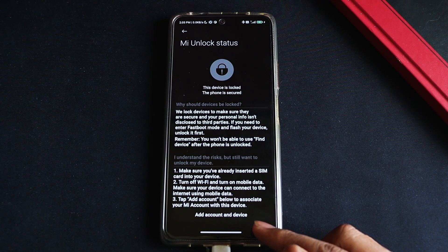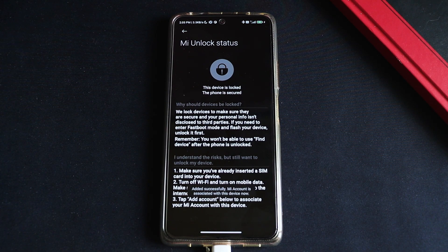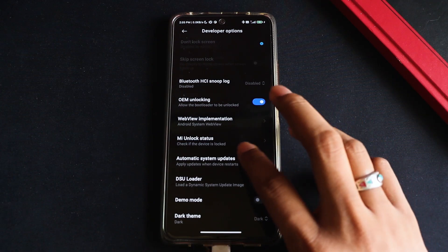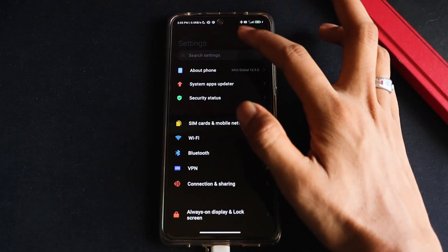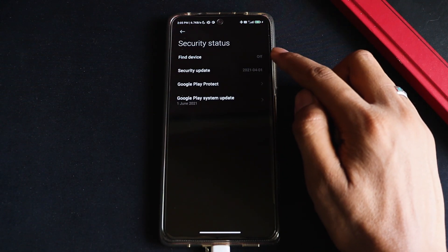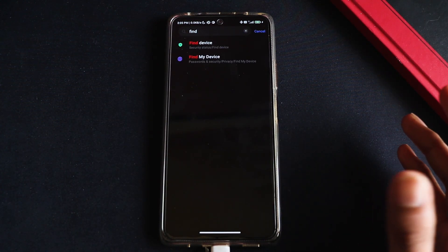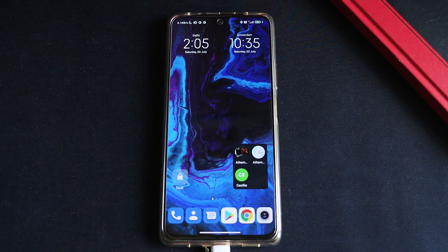You'll see an Add Account and Device button — click it and it will prepare to add account and device. Once it says 'added successfully, Mi account is now linked with the device' you're good to proceed. If it fails, make sure Find My Phone or Find My Device is turned off. Go to Settings and search 'find' to locate that setting — it must be turned off, and you need a mobile internet connection for this to work.